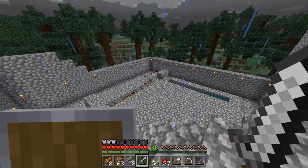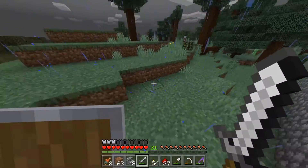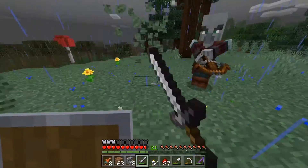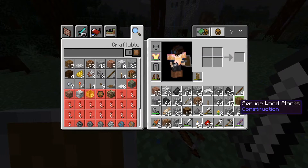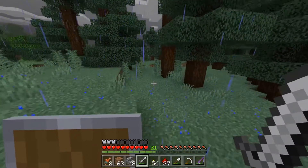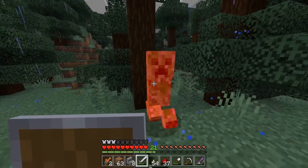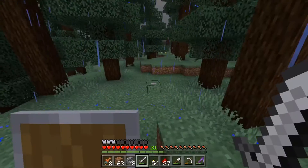My shield looks good. Now we are going to go attack this guy. He dropped an actual crossbow for me — that is incredibly useful. And if I can kill this guy without him exploding, I'll probably get some gunpowder. Yep, there we go — gunpowder. That means I can probably, at some point, maybe make TNT, even though TNT is hardly worth making.